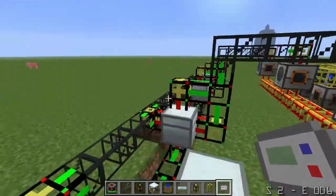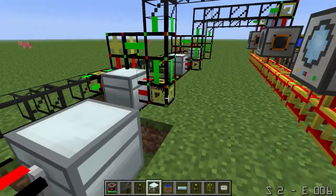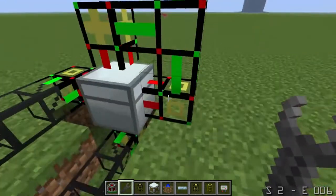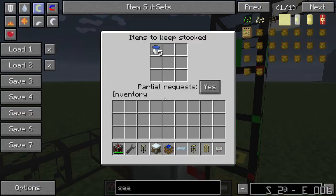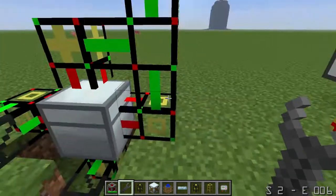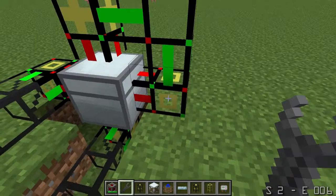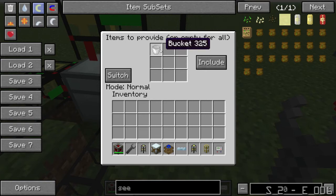If you ever have an issue where you're feedbacking — down here this provider pipe was providing water buckets and the supplier pipe was requesting water buckets. To fix that, just put your provider over here so it's only providing empty buckets.